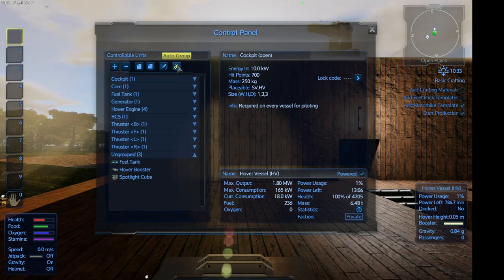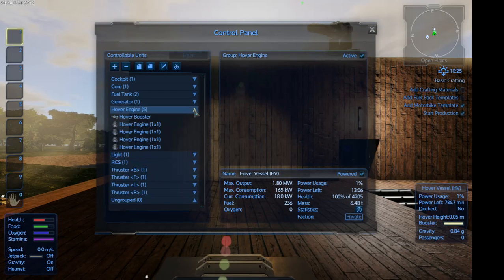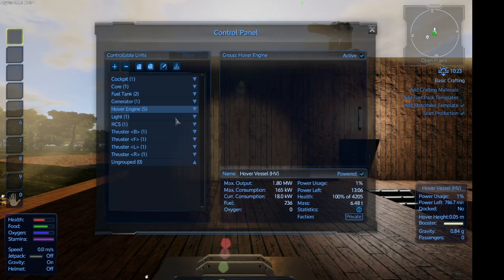This version has no weapons — we'll probably do those a little bit later. You can see: one cockpit, one core, two fuel tanks, one generator, hover engine five because you've got a hover booster, one light, one RCS, and thrusters front, back, left and right — one each. Unglued zero.